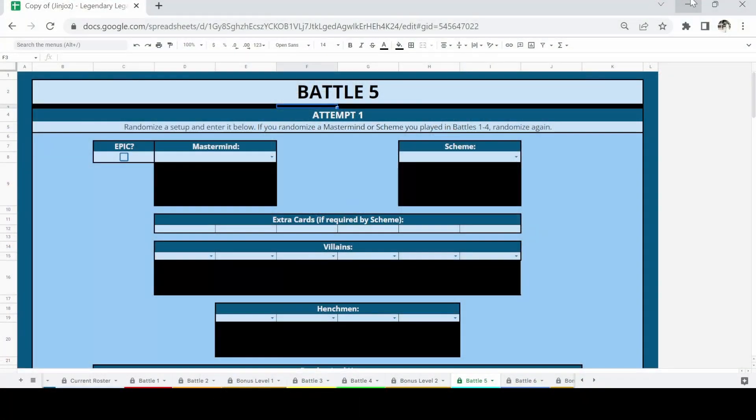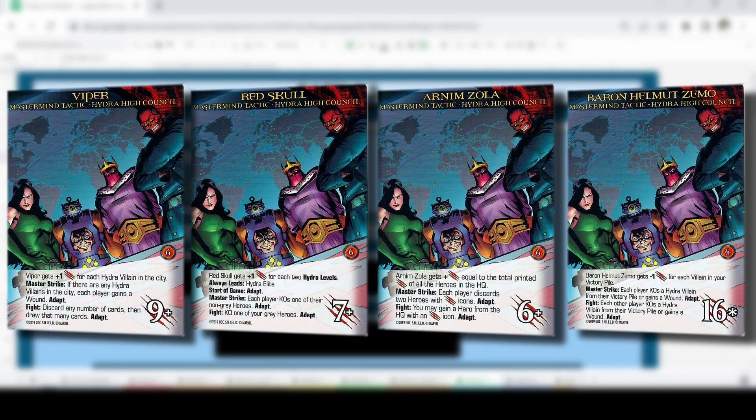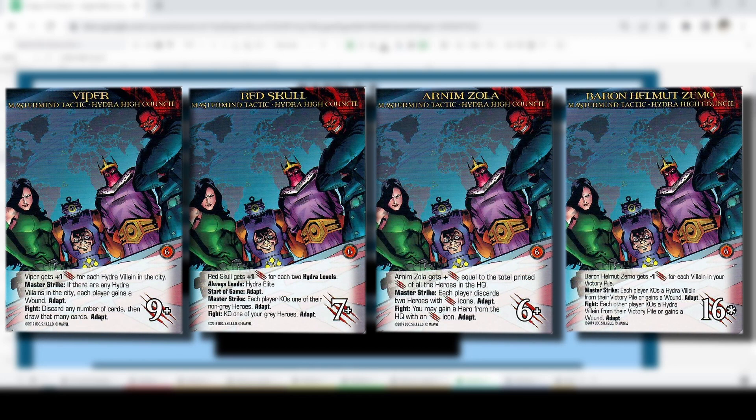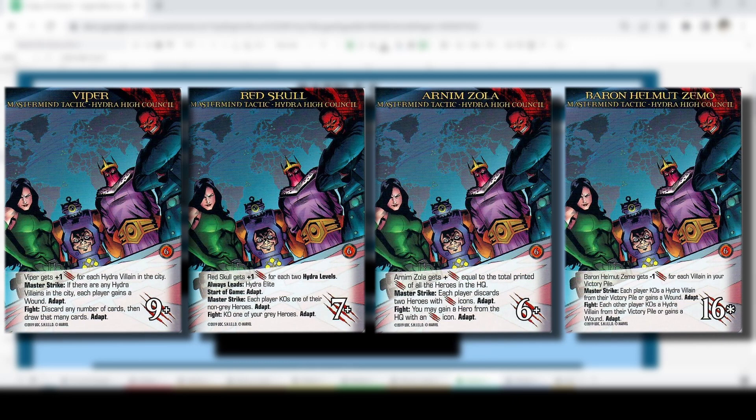Welcome to battle number five in the Marvel Legendary Arcade series. We're entering the more difficult battles — no choices for mastermind or scheme, it's completely random. For the mastermind I randomly chose the Hydra High Council. They're focused around the adapt mechanic — there are only four mastermind cards in the stack, each representing individual masterminds. When we fight them or a master strike is drawn, we swap out for another council member.